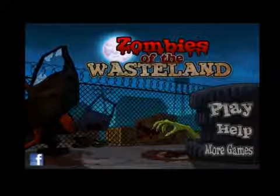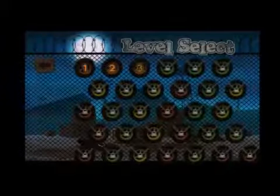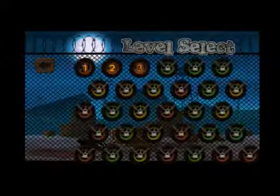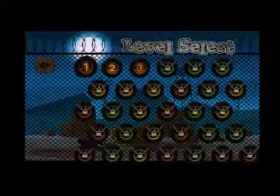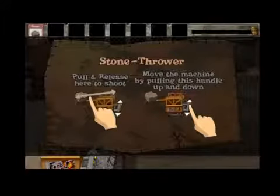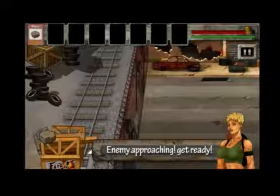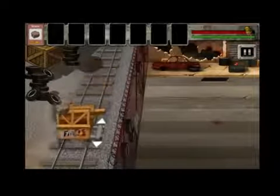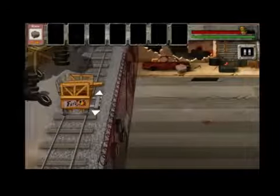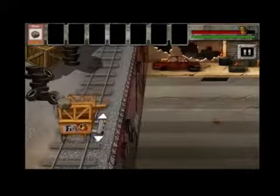From the main menu you can click Play, More Games, or post it to Facebook. Let's click on Play. Here are the levels that you have to unlock as you go through. Let's click on the first level. It tells you how to play the game, and you can maneuver your catapult — you can hear the zombies are coming, they're on their way.